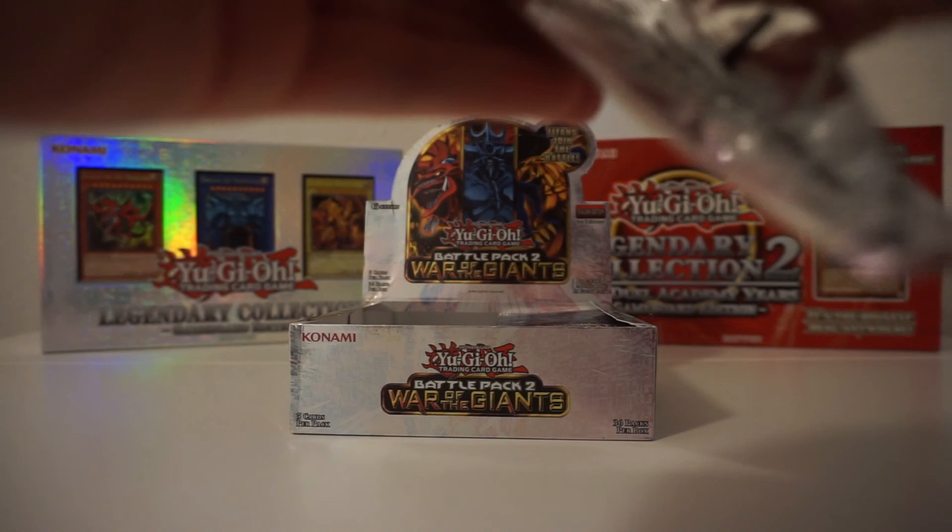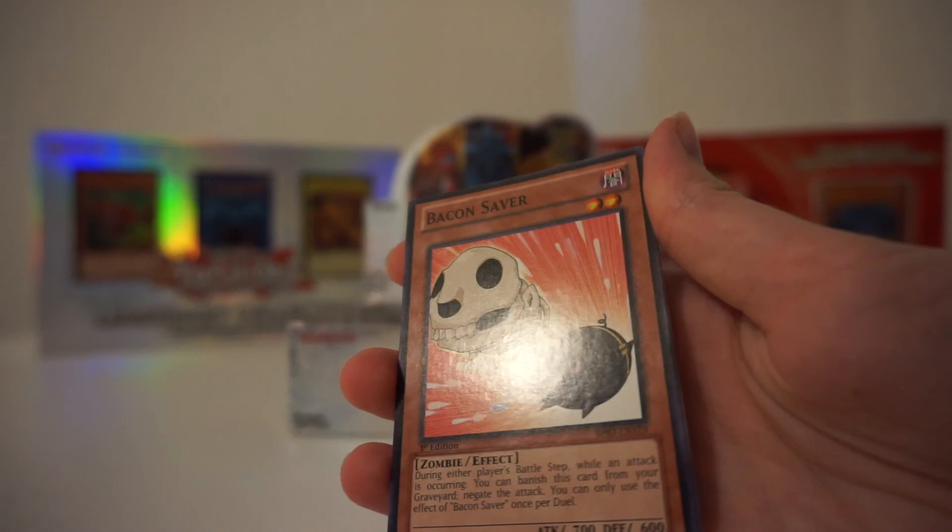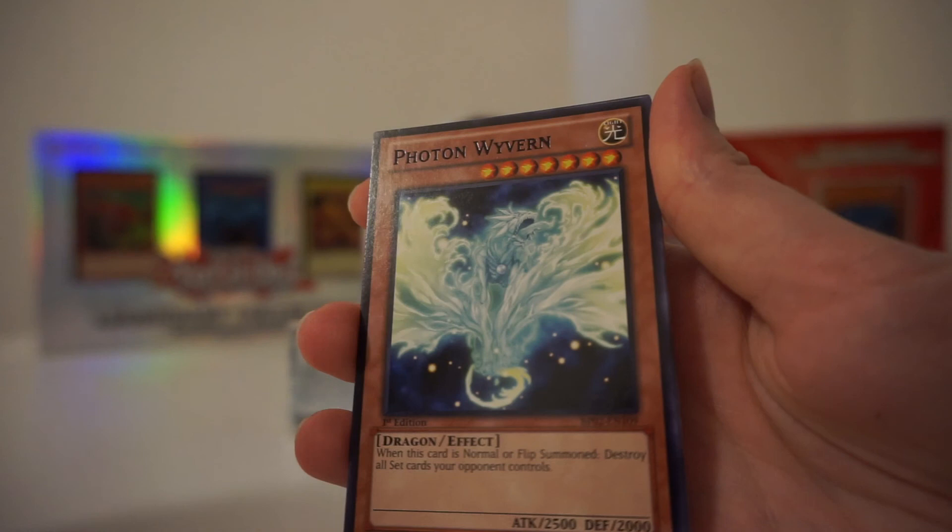Let's just get one of these boys — Slifer! Zah opens it from the top — you grab a little, and then if you're careful, you can just keep the pack looking super nice. Have you ever pulled just something super amazing, like worth $100 or something? Mask of Weakness — ooh, that's a good Mosaic Rare right there. I can't even see it — oh, now I see it. That's awesome.